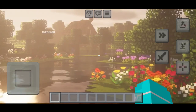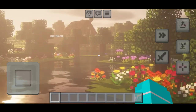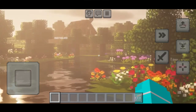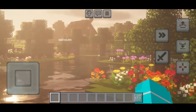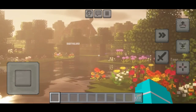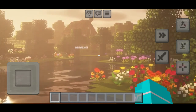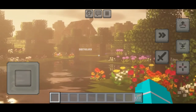I can't stress enough how much of a game changer this shader is for Minecraft Pocket Edition. It's like having a whole new game right at your fingertips. So if you're ready to take your Minecraft experience to a whole new level, make sure to check out the MCPE 1.20.51 Shader Ultra Realistic — it's the top shader for realistic water and shadows.